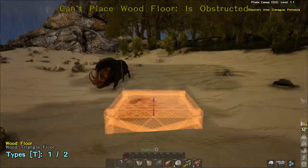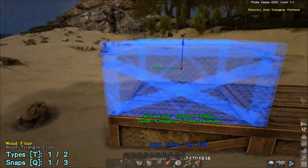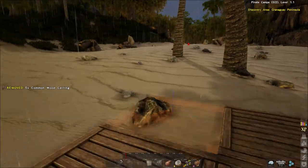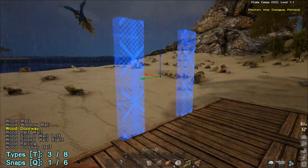So to start with, find somewhere nice and flat that you can put down your foundations and ceilings with no hassle, as flat as you can anyway. Then you want to lay out the foundations three by three, six in total, and snap three ceilings on each end, depending which way you want to run animals in, to give you a rectangle shape.